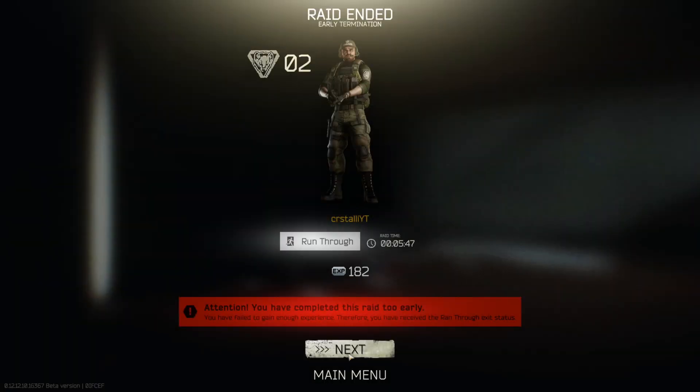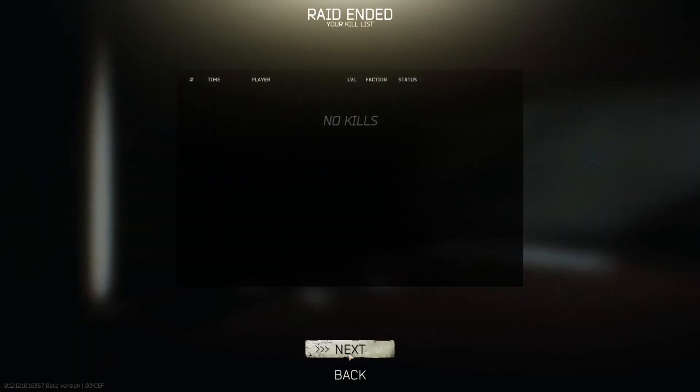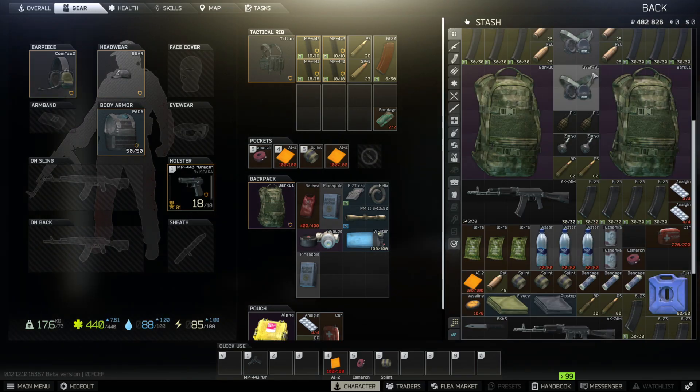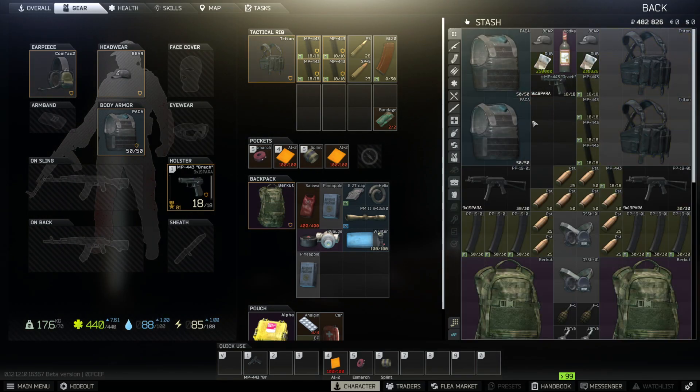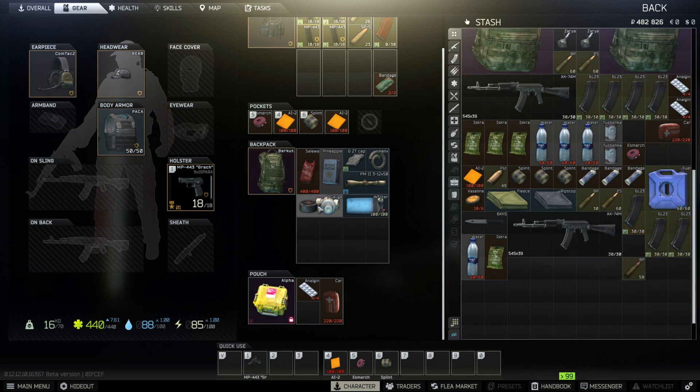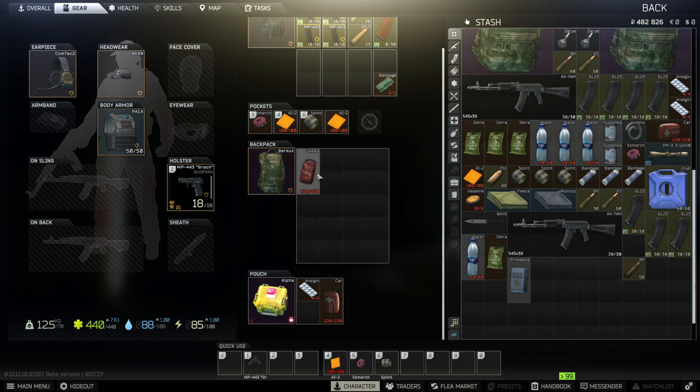You can usually consume most of a partially consumable item if you're handing it in. So feel free to use some of the Salewas that you find. If you're unfamiliar with what they are, they're healing items that you need to turn in for the first Therapist quest. Notice the items in my inventory don't have a white check mark, meaning they're not found in Raid, and they also don't have the yellow check mark, which means I can't hand them in for quests even though I survived and extracted the Raid.